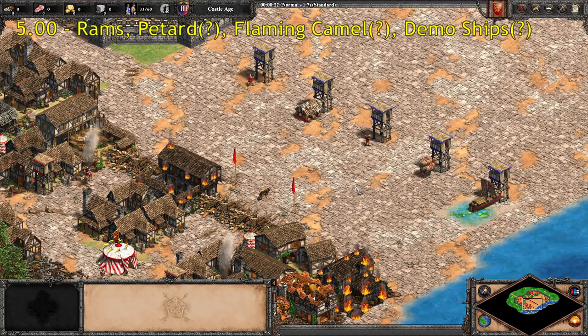Next we have our five-second reload time crew: all of the Rams — Battering, Capped, Siege — and then the three explode units: the Petard, the Flaming Camel, and the Demolition Ship line. In case you're wondering why their reload time matters if they explode upon attacking once — I have absolutely no idea, but they do have a reload time of five in the game data. Also notably about the Rams: Celts have all of their siege weapons fire faster, so keep that in mind. The attack animation for Rams doesn't really line up with the actual damage they're outputting.